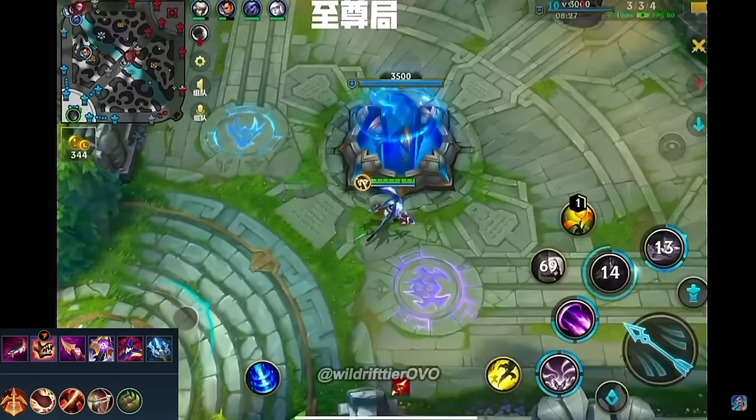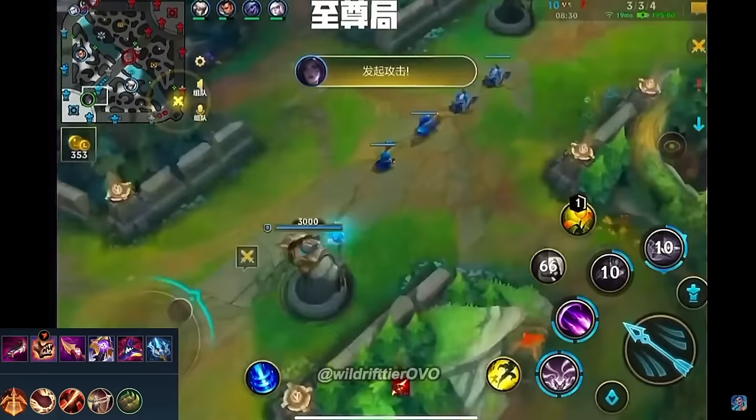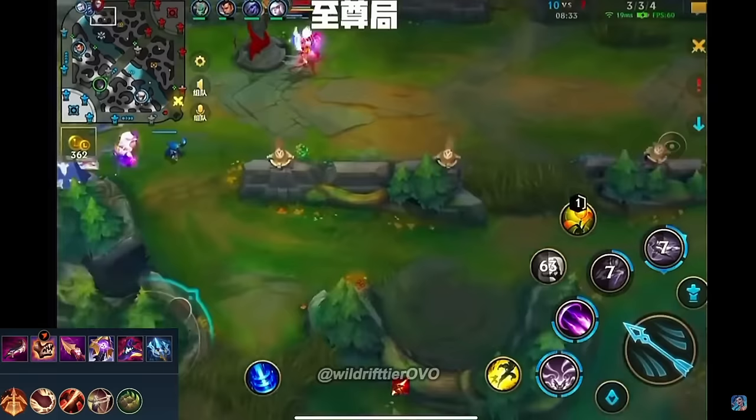If you walk up, there's a jungler. If the jungler's going to come from behind, there's a Herald. It's definitely not an enjoyable state, and whatever champion you play it will most likely be a similar outcome.